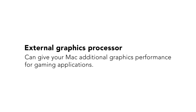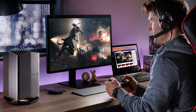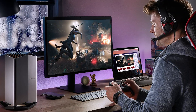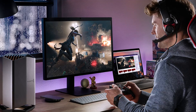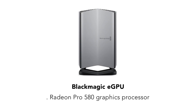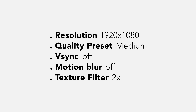An external graphics processor can give your Mac additional graphics performance for gaming applications. The Blackmagic eGPU allows you to connect desktop-class graphics performance to any Thunderbolt 3-equipped Mac. It has a Radeon Pro 580 graphics processor and eight gigabytes of GDDR5 memory. All the games shown today have been played on a 2018 15-inch MacBook Pro, and are all playing at the same graphical settings.